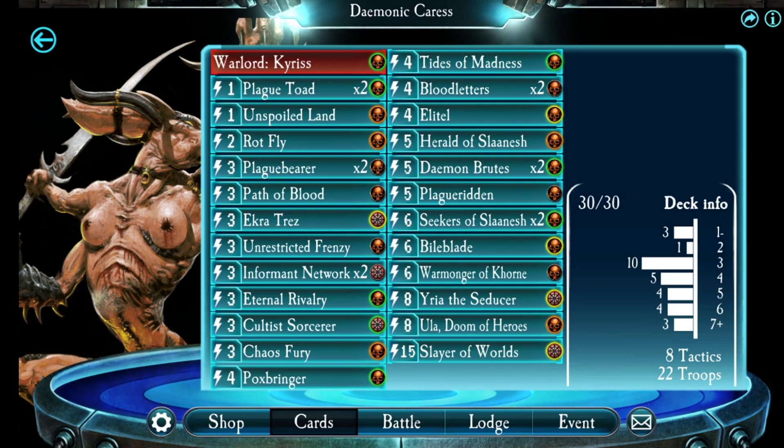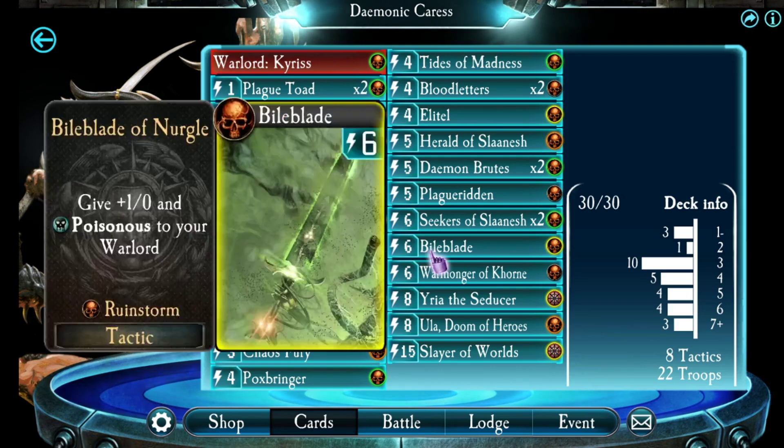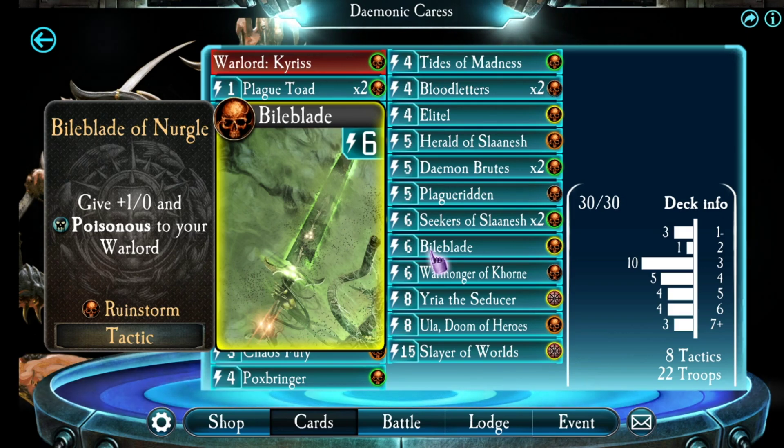I took out the Vanguard of Hell and replaced it with a BioBlade instead. This is a new Legendary card I got, which gives a plus one attack and poisonous to your Warlord. That works pretty well for Kairos, both in terms of defending him against units — because units can only attack him once and then they die — but it also helps him to create Warp Rifts against tougher targets too.